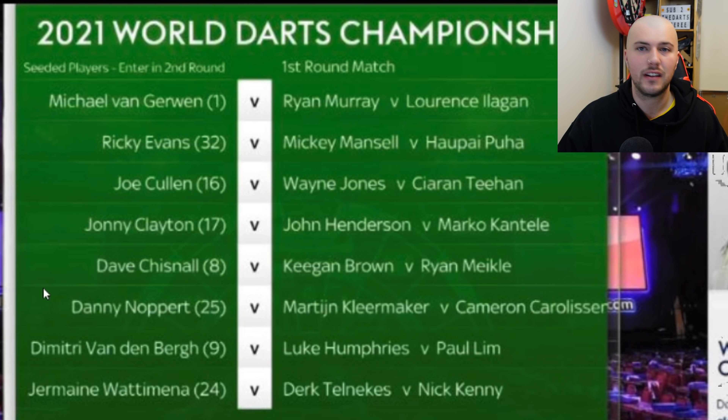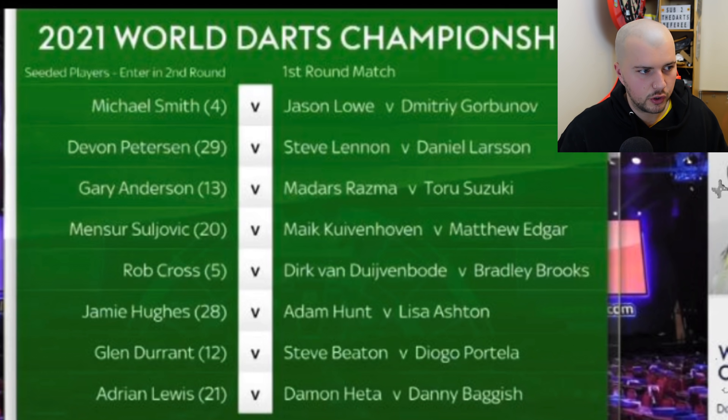Jermaine Wattimena plays the winner of Dirk Telnekov versus Nick Kenny, which should be a decent game. On to the second quarter: Michael Smith plays the winner of Jason Lowe and Dimitri Gorbunov. Devon Peterson plays the winner of Steve Lennon and Daniel Larsen — that's got potential. Gary Anderson plays the winner of Madars Razma and Tori Suzuki, which is a tough draw for Gary, especially if Madars comes through.